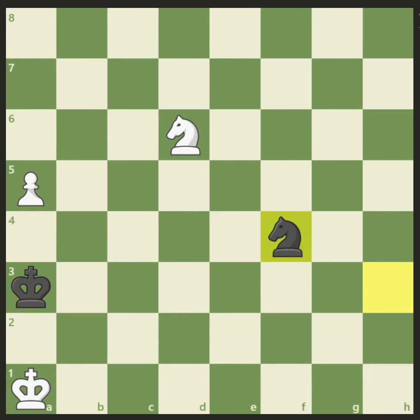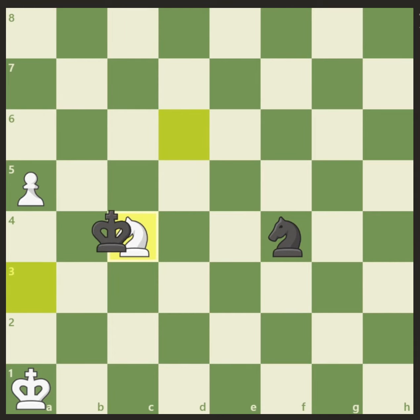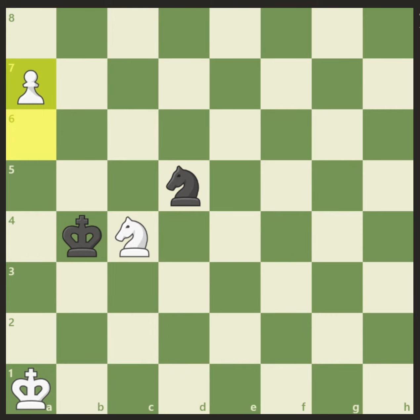Black comes back via f4, trying to reach either b6 or c7. We have nothing better as white than to keep pushing the pawn to a6. If we were to try and give a check on c4, the black king simply steps back. We have to push this pawn, as if the pawn is lost it's always a draw. But after a6, knight d5, a7, knight c7, there are no more resources here to queen this pawn, and the black king will simply go and capture the pawn — this position is a draw.